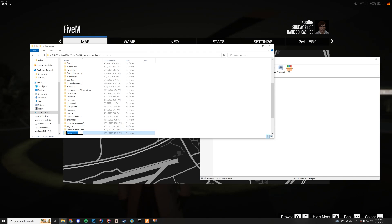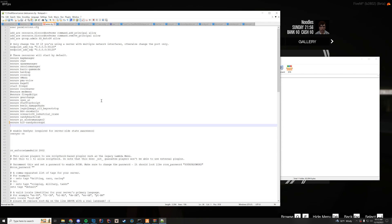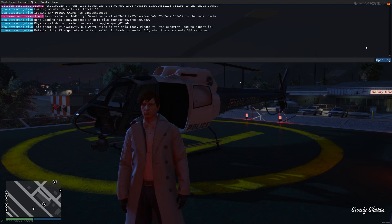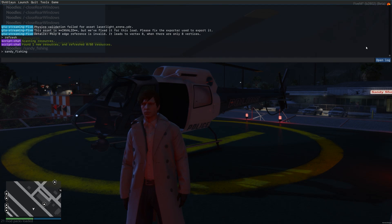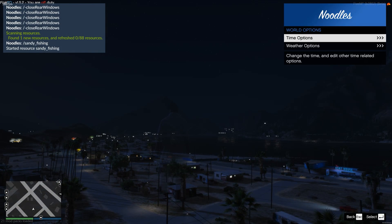It's pretty much that simple. Rename it or keep the name the same, just copy it. Go to your server data, server.cfg, edit it with Notepad++ and add ensure with the name of your resource. Since FiveM is having issues, if you haven't noticed from the last seven videos, all you have to do to start this immediately in game is type slash refresh into the console and then type ensure with the name of that resource and it's going to start.